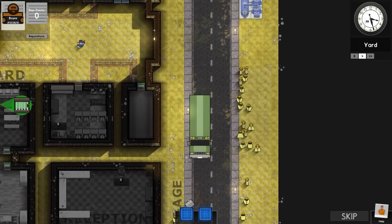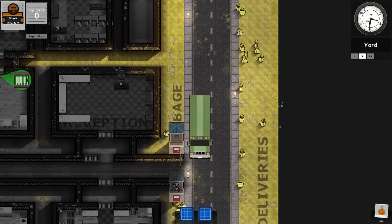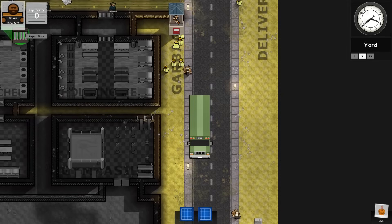Welcome back once again to Prison Architect Escapes. Today's beverage is a nice chilled, refreshing, sparkling water with a dash of lime. So technically not a beverage, but still a very hydrating drink indeed. Welcome back to Prison Architect Escapes.